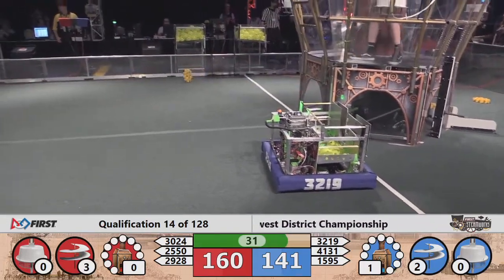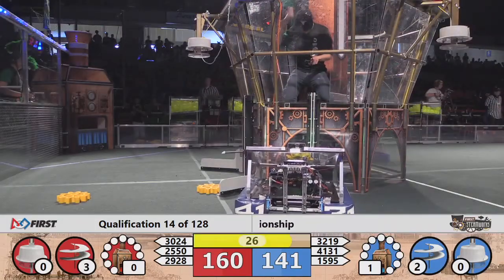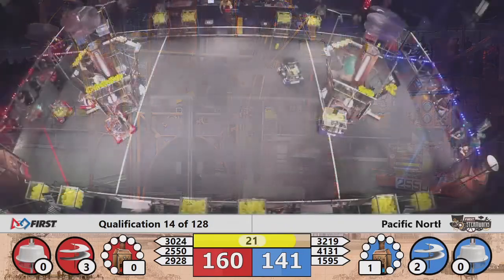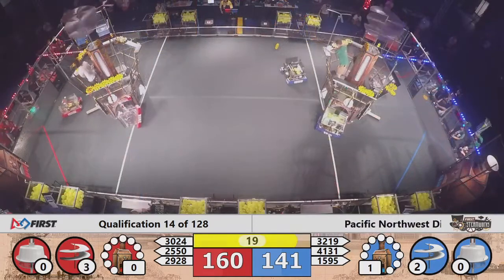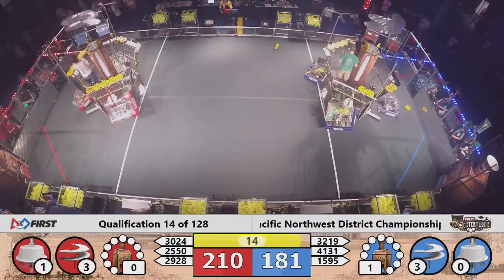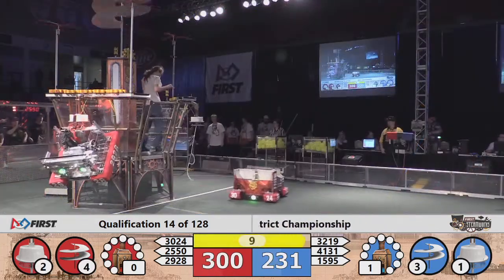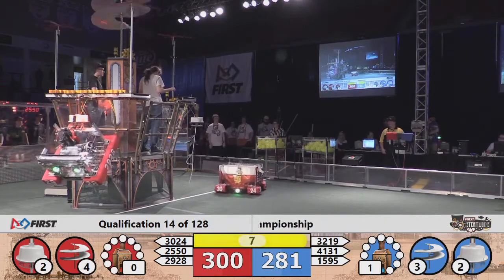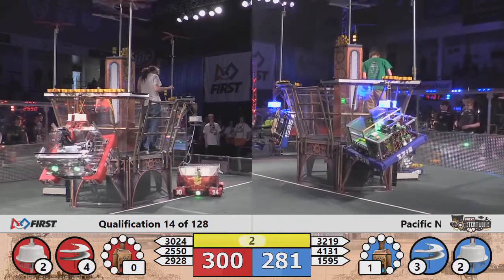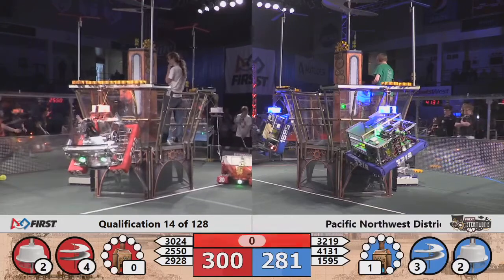Blue trying to get that third rotor spinning. Red Alliance trying to get their fourth gear on. There go the ropes — all ropes down. 2928 for Red looking to climb. 2550 Skynet. 2928 lights it up on the Red Airship. Third rotor turning for Blue. Nine seconds to go. 2550 lit, 2928 lit. 3024 trying to get their climb on — two for Blue. We'll be right back with match score.